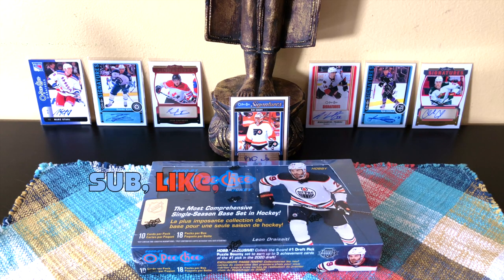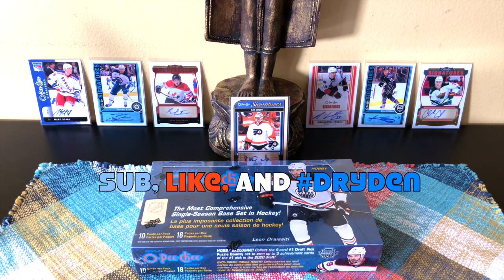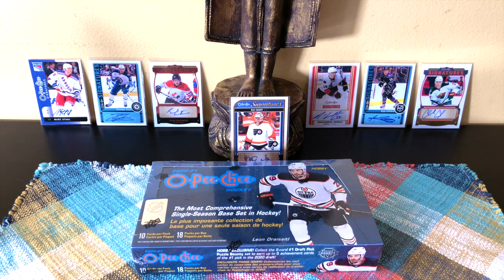Hey guys, it's Full Cards here, live and direct from Brooklyn, New York. We have a box of 2020-21 Upper Deck OPG — for you, me, and dupree — it's been around since 1933. This is the old-school tactile third-liner, fourth-liner, Easter eggs. It's not about hits, guys — this is about cards you can enjoy. You can get them for about 45 bucks American.